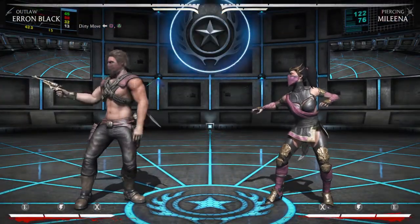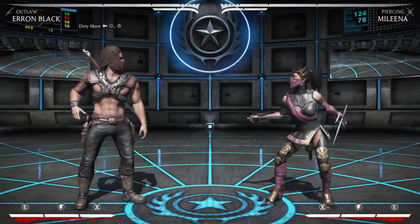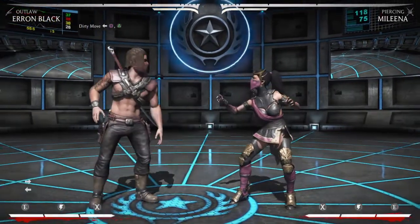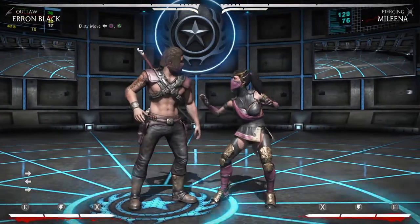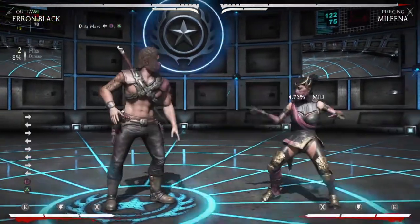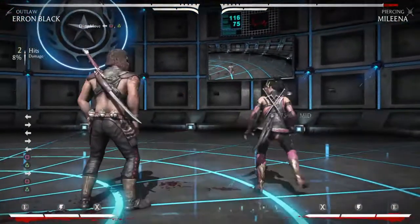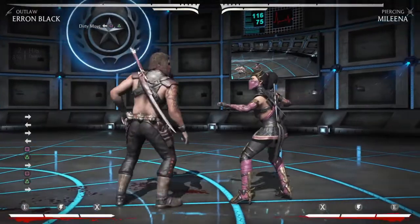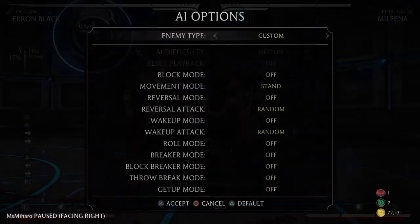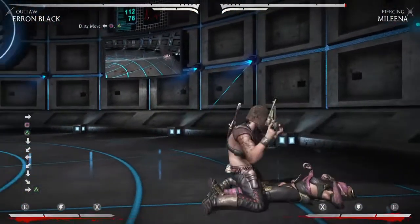Another thing mid-screen that might be useful — I'm not sure, I don't really use Erron Black anymore — but if you want to condition your opponent, keep them guessing and on their toes, after the Reset you could go for the forward 1-2. That string is really easy to hit confirm. If you hit, you can go into the grenade and go for a full combo, and if they block it you can go into the command probe.